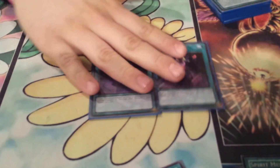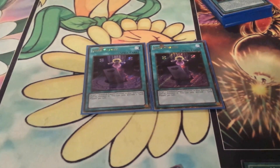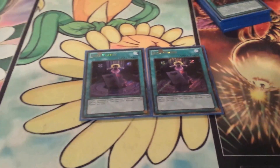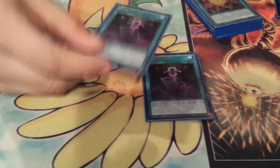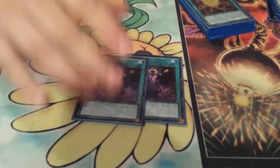Two Junk Puppets - three gets cloggy really fast. You banish them out of your graveyard, and the effect is once per turn, so you end up having two or three in your hand but you're only going to use one.